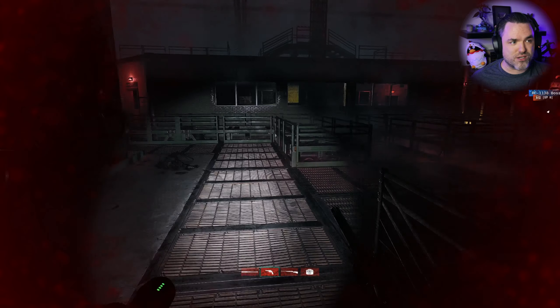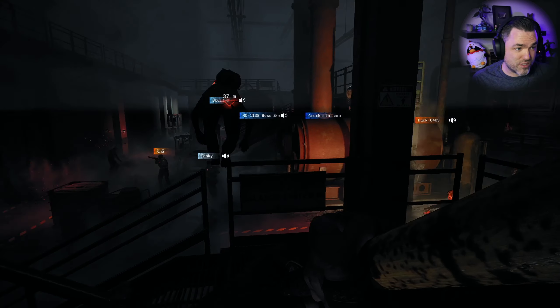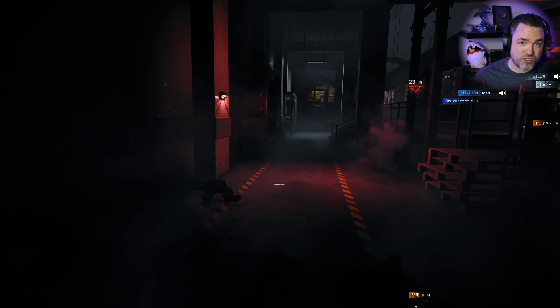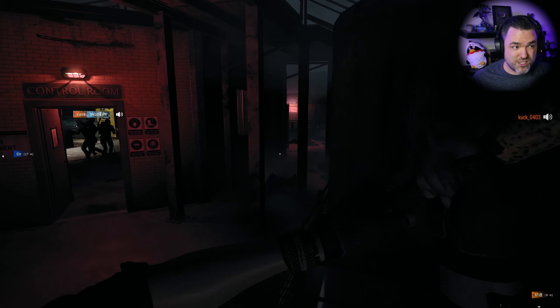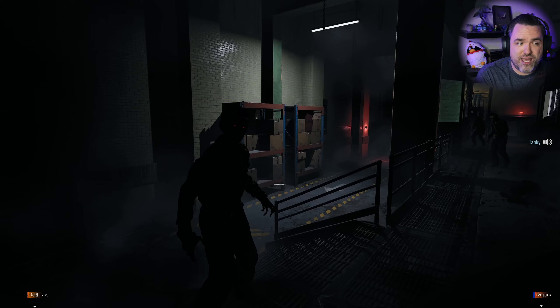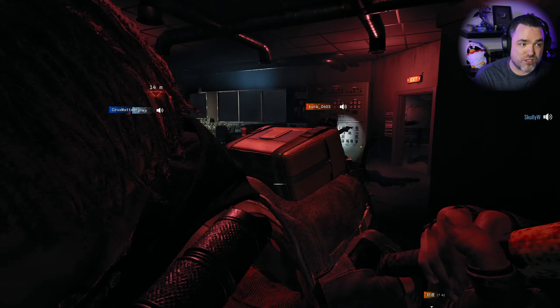The zombies are much more Dawn of the Dead style and not 28 Days Later style. There are a couple that sprint at you, but for the most part you can control them and move around — you just get overrun. There are really only three or four zombie types: basic zombies which are slow and dumb; elite zombies which are also slow and dumb but have a ton of HP and deal a lot more damage; sprinter zombies which are very hard to deal with and usually require shooting — meleeing them is rough unless you have a sledgehammer to stun them. Then there are these witch-type zombies that don't seem to do anything in the current state. The devs have promised new maps, new zombie types, and more.